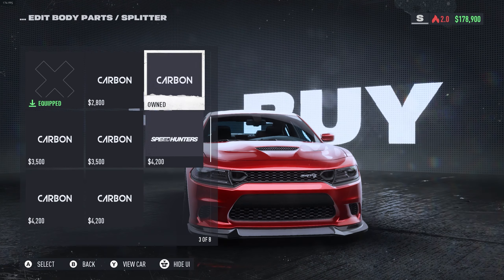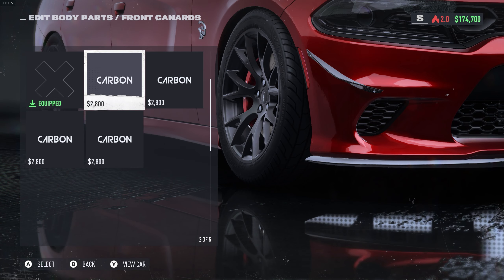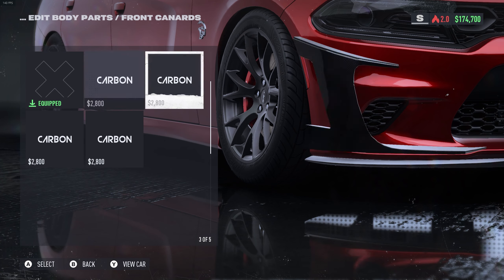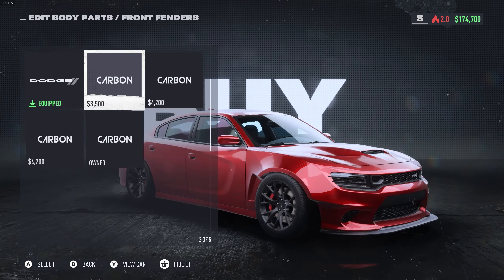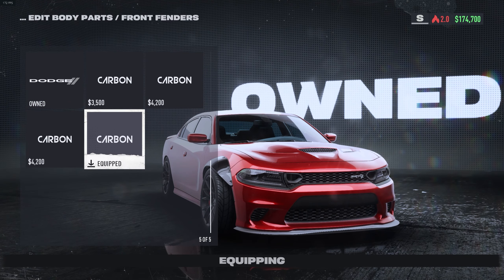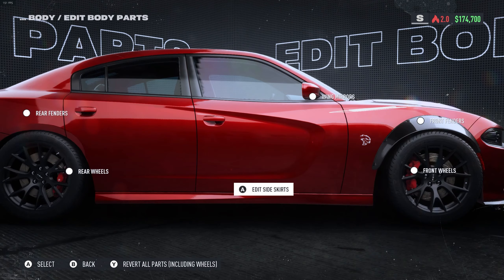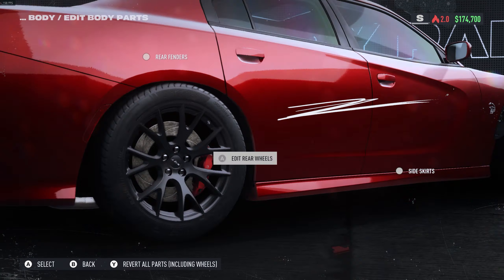This clean one right here — I'm actually gonna go with this clean one. On canards, I think I'm gonna pass on those for sure. For fenders, definitely not these. I definitely like these ones — they look like the wide body fenders a little bit, they're a little on the bigger side but they look great. For side skirts, I'm gonna go with just plain side skirts.